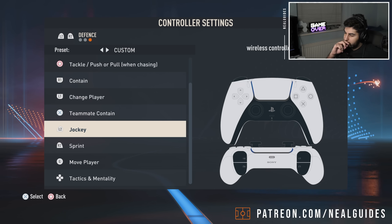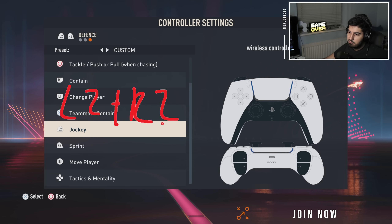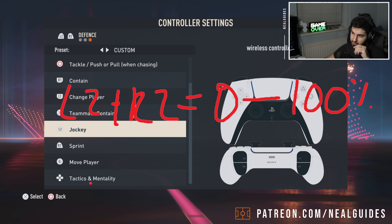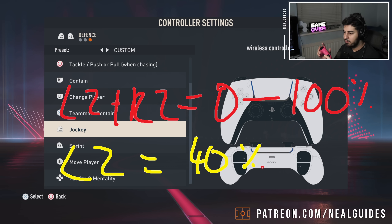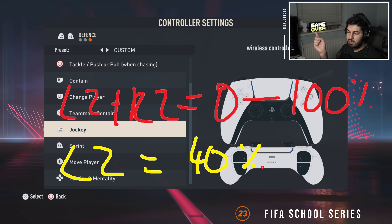The jockey button is something I want to mention - people always get this confused. The L2 button by itself is the most useless button in the game from a defensive standpoint. The reason is that L2 plus R2 is the running jockey, and that means you can control the running jockey speed between zero and a hundred percent. If you use L2 alone, you can only run at a fixed jockey speed - let's say forty percent.